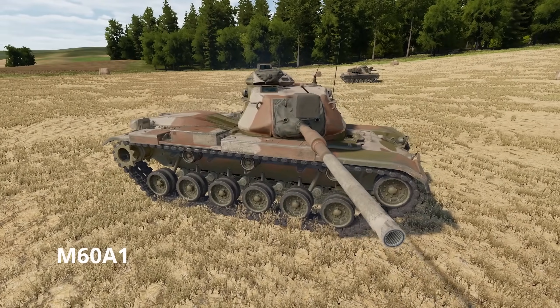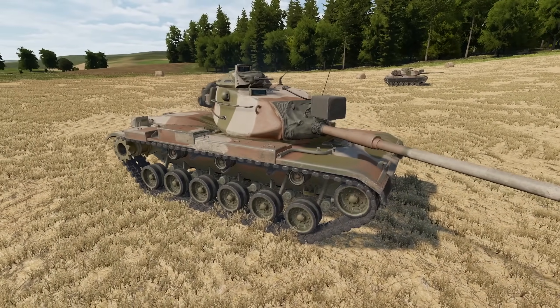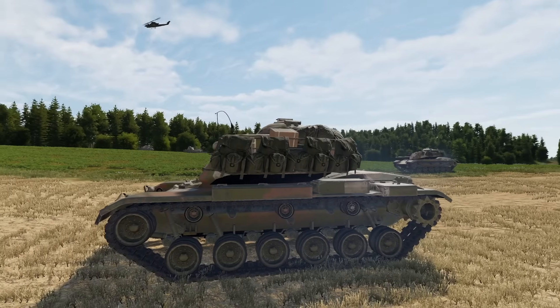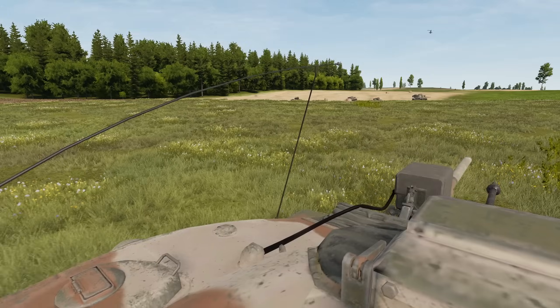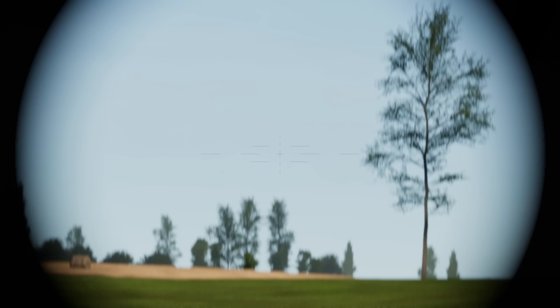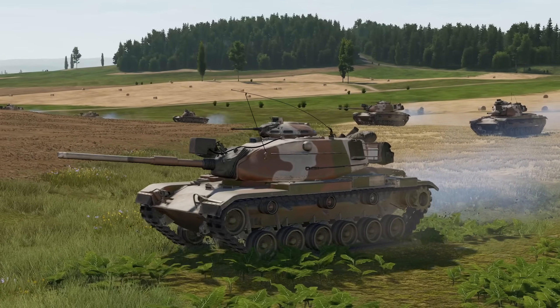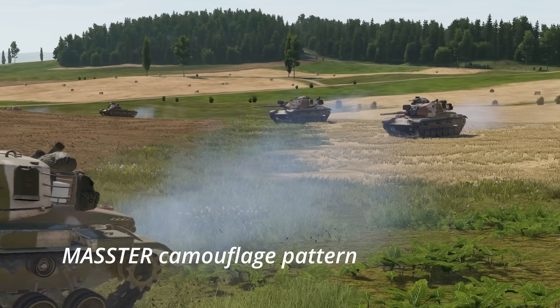For the M60s, we have the M60A1, which came out in 1962. Even though we have the M60 Rise Passive, this is the original M60A1, which has no thermals, wind sensors, or laser rangefinder. More importantly, there is no stabilization. But it is possible to fight at night with the active IR night sights. The old M60s use the MERDC camouflage pattern, as you can see here.